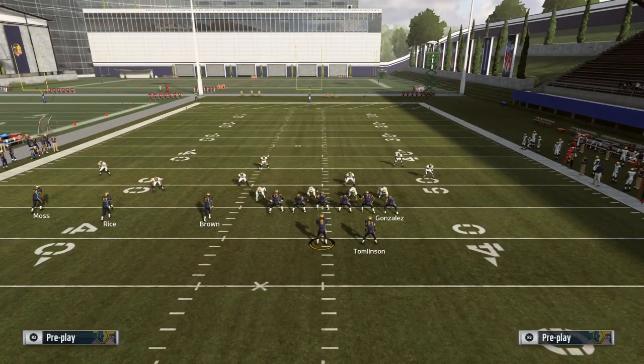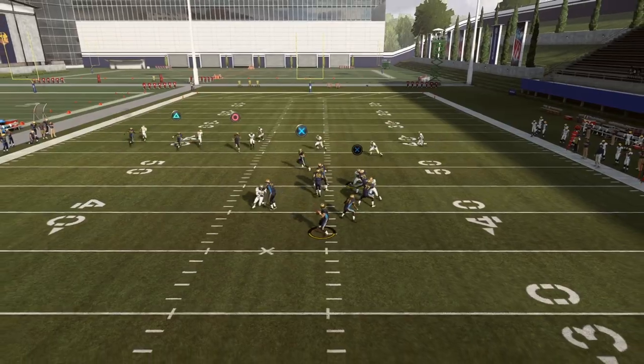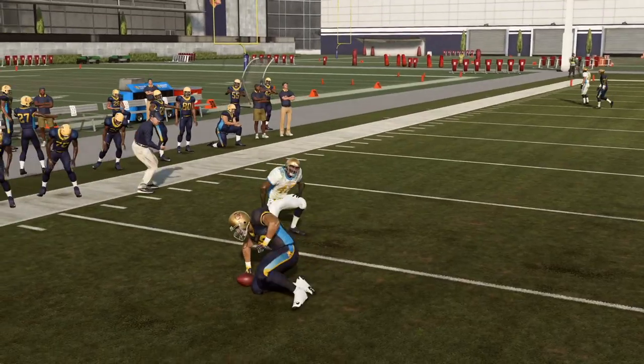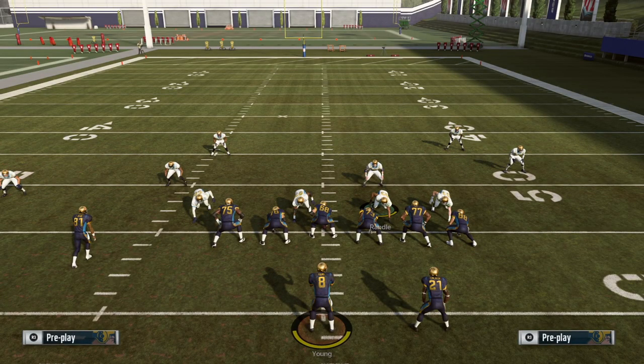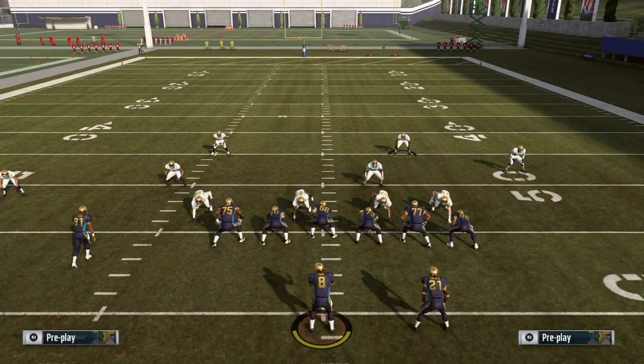This is something to keep in mind against trips tight end or similar formations. If you're using the weak side safety, you need to know you have a responsibility to carry that drag. So you might want to put the three-receiver hook on man coverage on the tight end, or just leave the safety alone and use the middle linebacker instead.